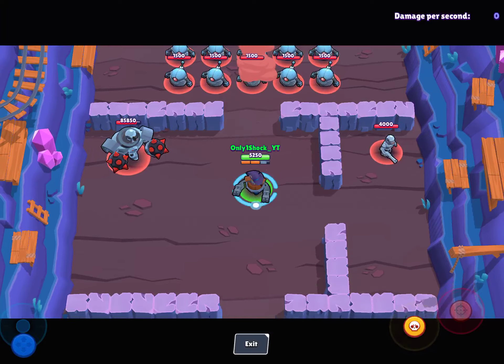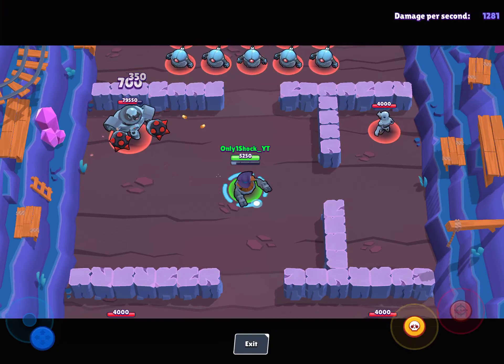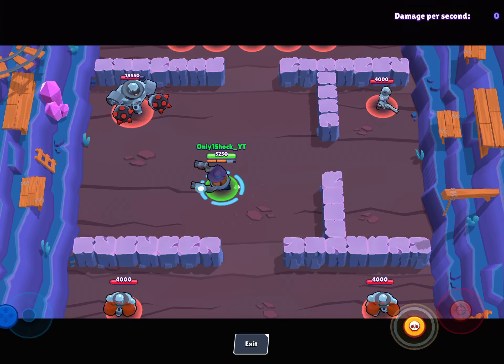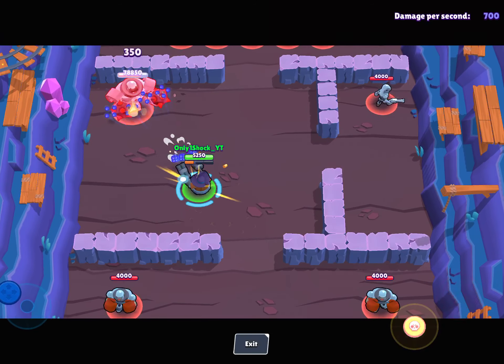I'll teach you on how to use him with his shotgun. He shoots twice and does okay damage. If there's another shotgun brawler and you guys have equal power-ups, don't fight them. Even if you have your ability and they don't, still don't fight them. Just don't fight them in general, because it's very dangerous.